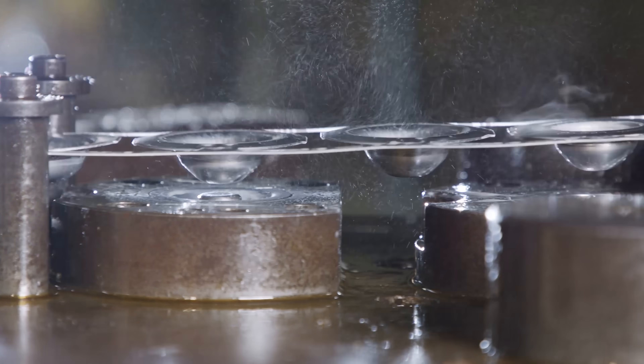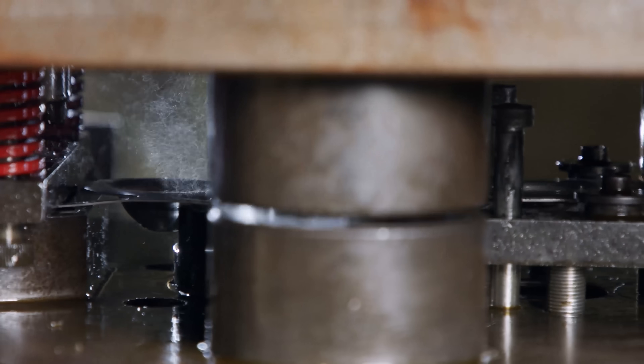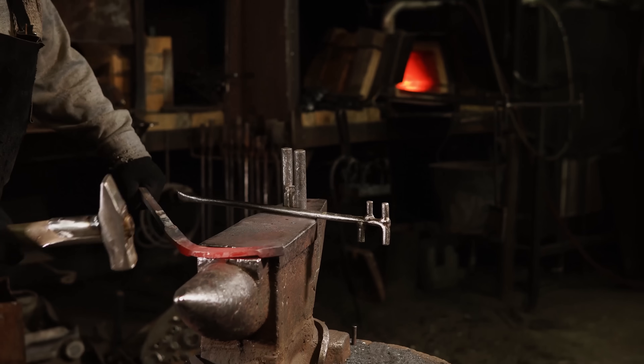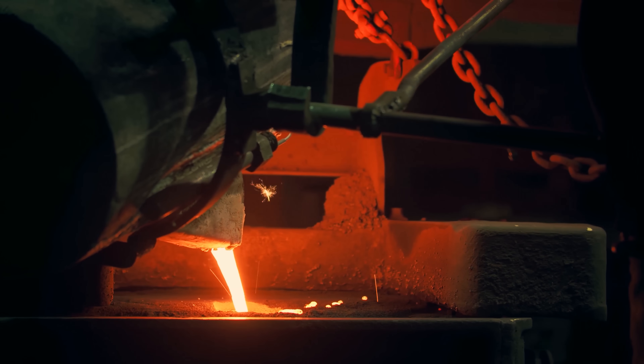Stamping is usually done with a big hydraulic press and a die, where the hydraulic press puts a ton of force into the metal to get it to conform into shape. Forging is usually getting a piece of material red hot until it's nice and malleable, and then shaping it with something like a hammer. Casting is the process of pouring a molten metal into a mold, and once it cools and solidifies, it keeps its shape.